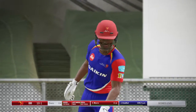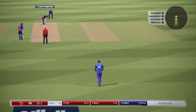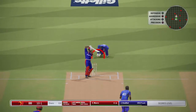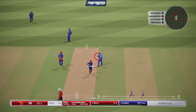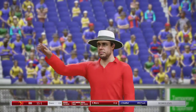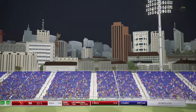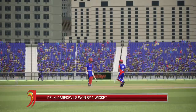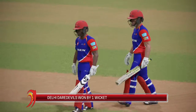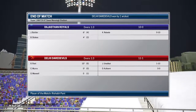A dot ball — good delivery from Unadkat under pressure. One ball to go. Where will Rishabh Pant go? He brings a similar delivery, Pant misses it, but there's no direct hit and he scores a single! Would you believe it — Pant couldn't manage to hit it but they ran for a single because they had to. The keeper Butler missed the direct hit, Unadkat didn't get the ball soon enough to hit the non-striker's end. Delhi Daredevils have won in thrilling fashion — Rishabh Pant is the star.